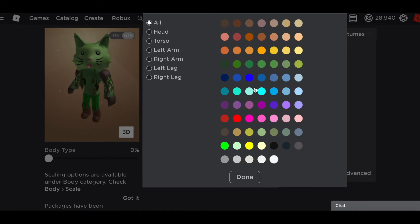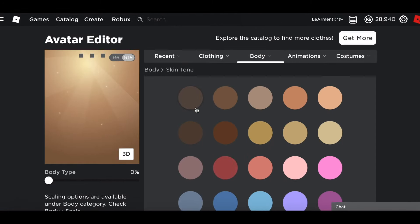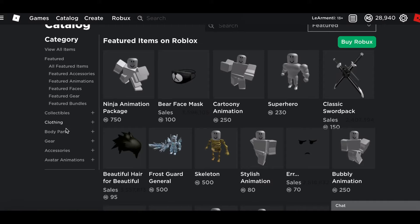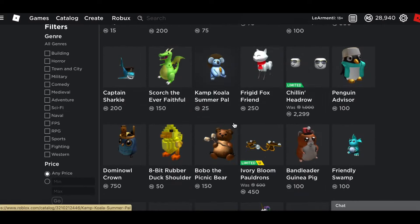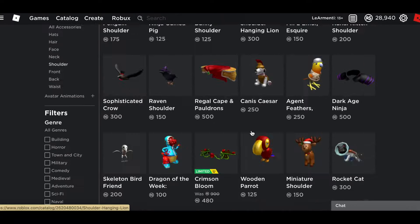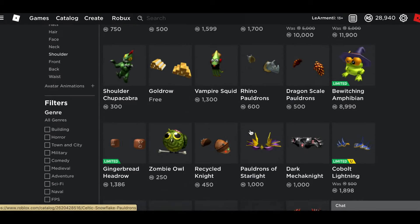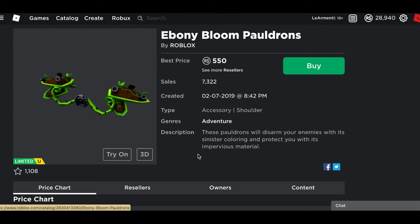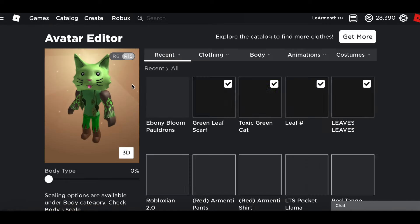Now we gotta get something on our shoulders. Let's see if we can find any shoulder item that looks good — catalog, body parts, accessories, shoulder. Nothing here... ivory bloom, okay. We could use a pauldron. The crimson bloom — no, too red. If there's a black one it would be perfect. Yes! Ebony bloom pauldrons. Buy now. Let's see how this looks.